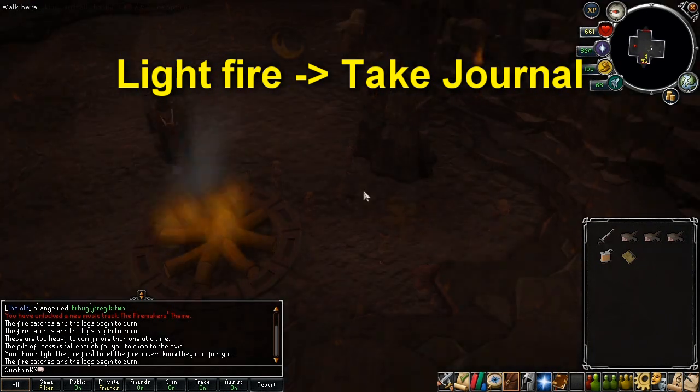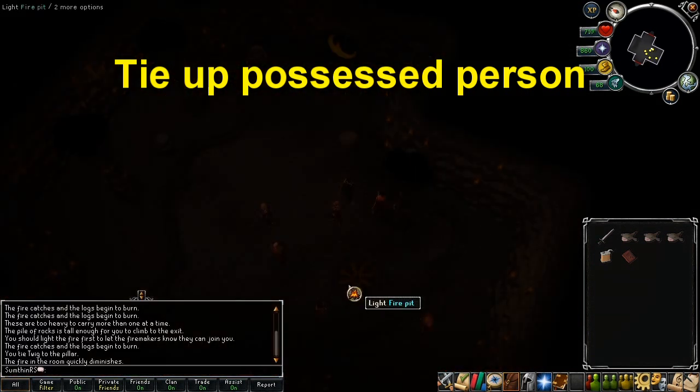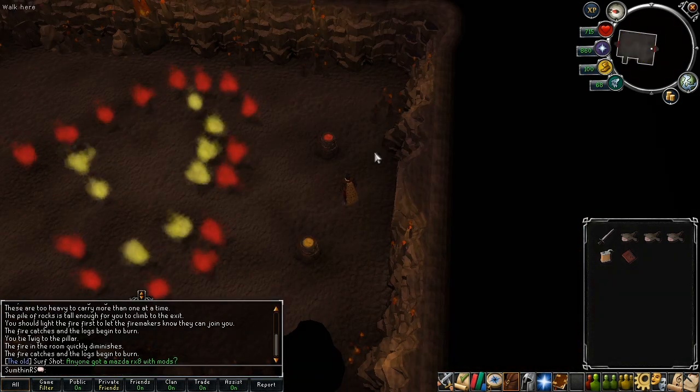Light the fire in the room and take the next journal. Choose whoever you think is possessed and tie them up at the pillar next to the fire — I personally chose Twig and it was correct. You'll have to do this for every camp you come to from now on, so bear that in mind. After you tie someone up the room will go dark, light the fire again and you'll be able to move on to the next room.